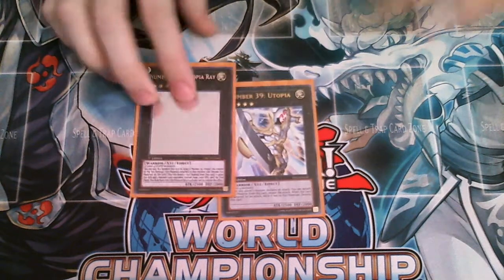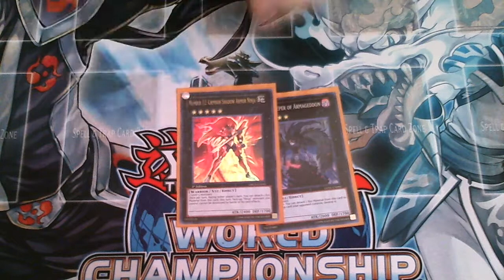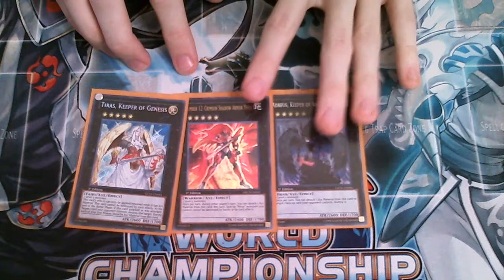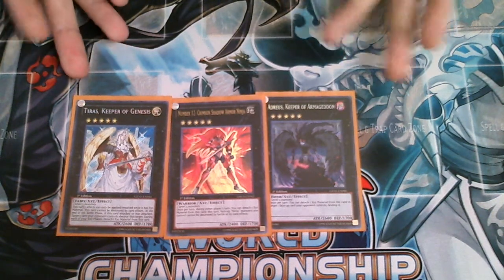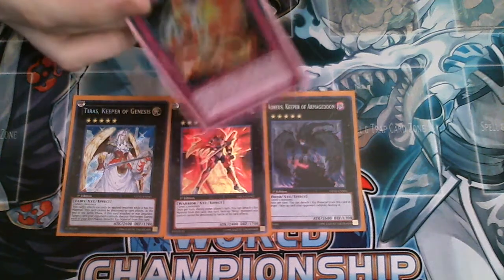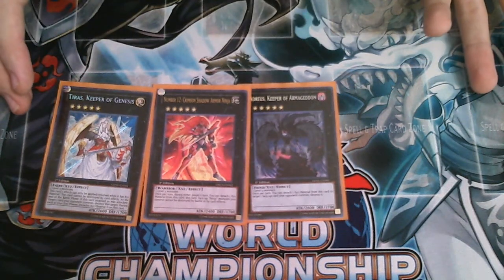I have Utopia and Utopia Ray in there, though I never made these guys — they're in for good measure. Because I'm using Nebthits and ESETs I can make rank 5s, so I'm using Adreus, Crimson Ninja, and Tyrus. I made Adreus most of the time. I didn't make Crimson Ninja, and I didn't come up with a situation where I'd want Tyrus over Adreus. What I would probably do to tweak this build is drop the Seal for a Starlight Road and drop Tyrus for a Stardust Dragon at the very minimum.